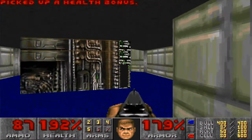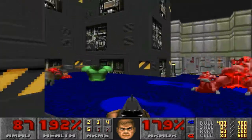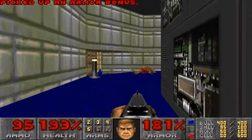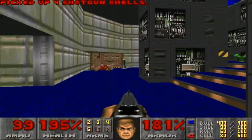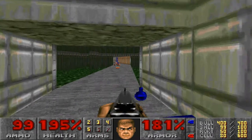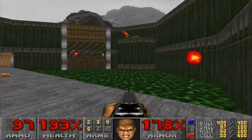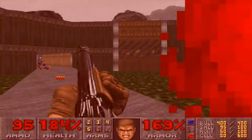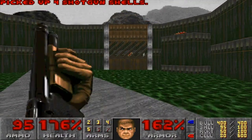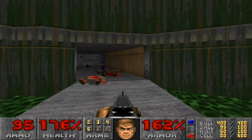We don't have the yellow key card just yet. So we got two choices — we can go this way, or we can go up the other way. But we'll go here for now. Ouch. I think there might still be one up there, but oh well.